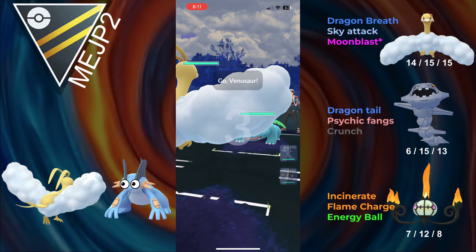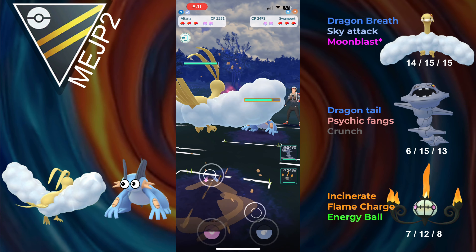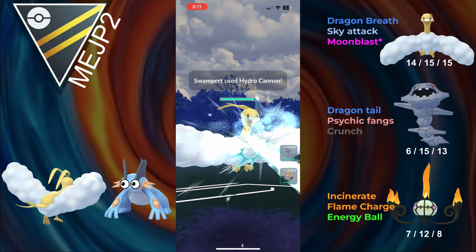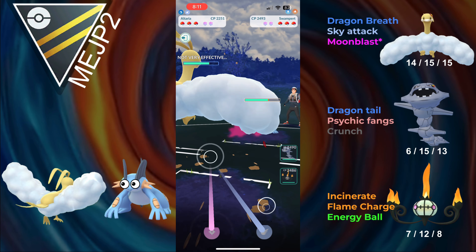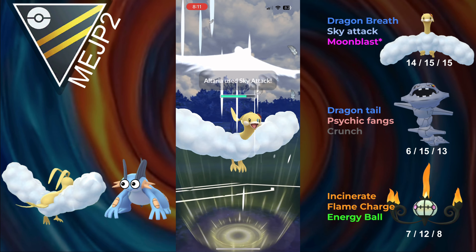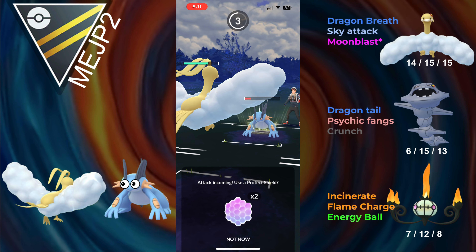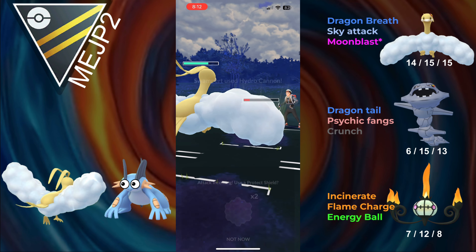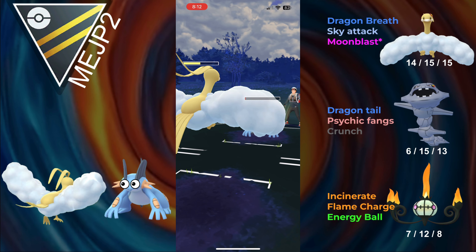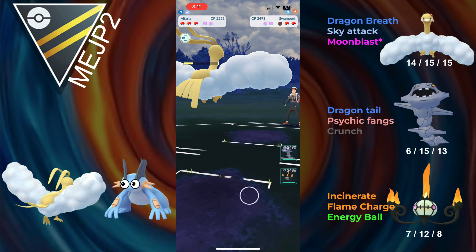Hopping into the next battle, and we lead Altaria into Venusaur — another amazing lead. The opponent switches out into Swampert, and I don't really know what they were thinking, but this is still not a good matchup for them. They go for Hydro Cannon. Altaria tanks that insanely well — when I first tried it I was like, dang, this thing's actually insanely bulky. They let the Sky Attack go through and it gets Swampert pretty low. They go for another Hydro Cannon, but it doesn't do much damage to us, and we fully farm them down.